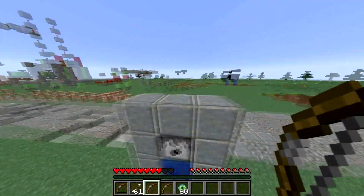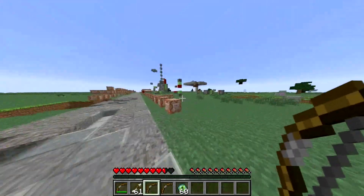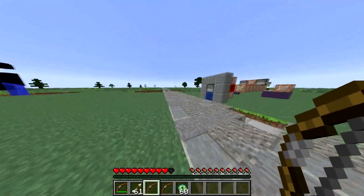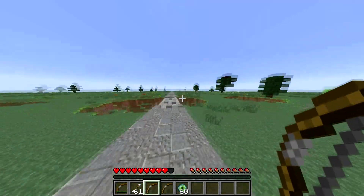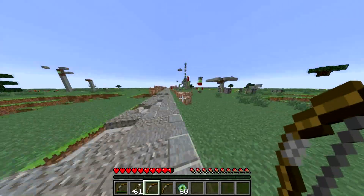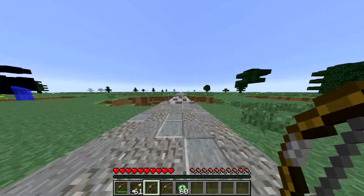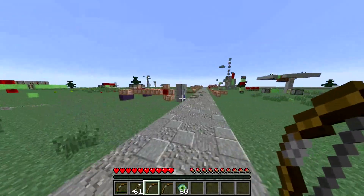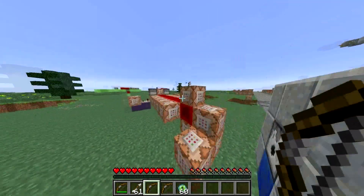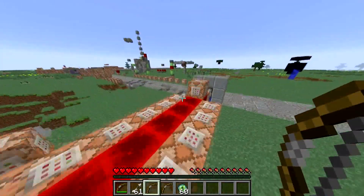This is actually kind of interesting how this works. To determine whether the player gets the objective or not, it actually isn't testing for an item named ender bow. Because otherwise, the player could simply just rename an arrow or a bow to ender bow and they would be able to cheat the system and get a free ender bow. So what it does, it actually uses the item lore, because you can't customize that to determine whether the player gets the objective or not.